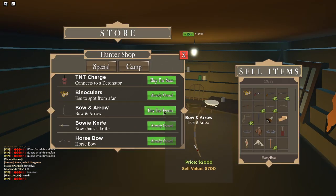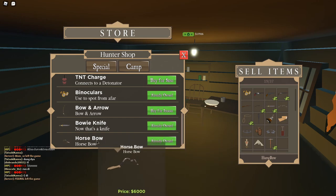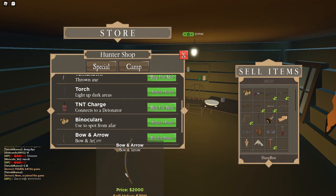Hunter shop — if you don't have a lot of money you could get this, if you got a lot of money you could get the horse boat. You might want to get the bowie knife — that's awesome, I use this a lot. This is awesome right here.